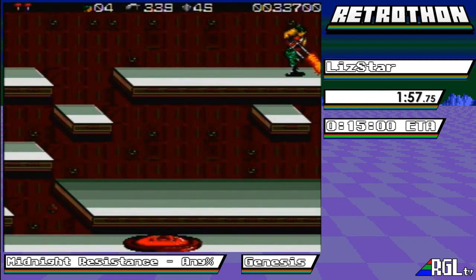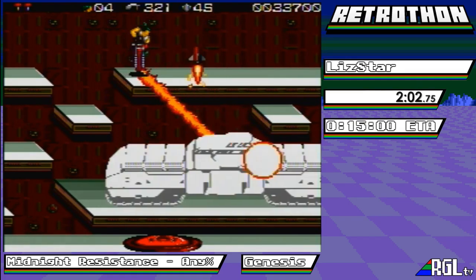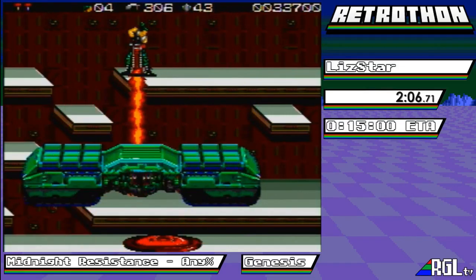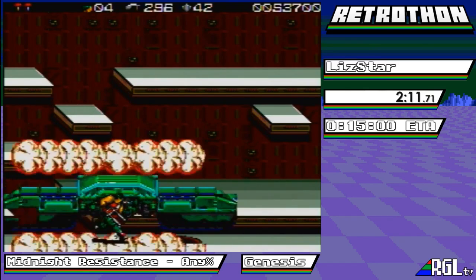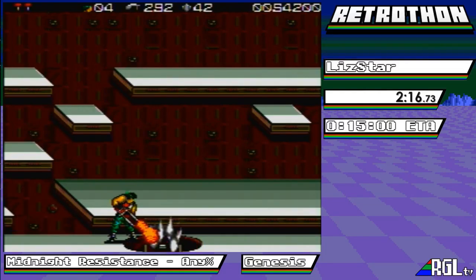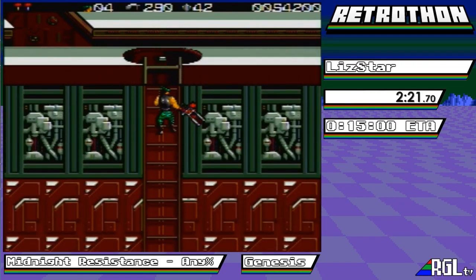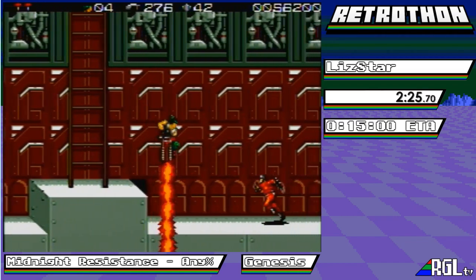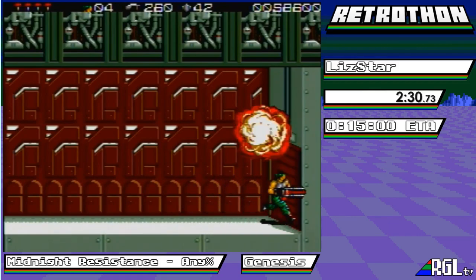All right, so our first real boss. I just want to go ahead and hit it with the flame — the flame is the only thing that goes through it. Everything else you have to kind of get below it, which is kind of interesting. Flame really speeds this game up. I could have gotten the super charge, which would have allowed my weapon to do even more damage, but unfortunately did not get it. Hopefully we'll get it here.